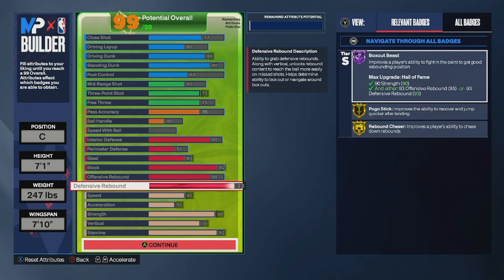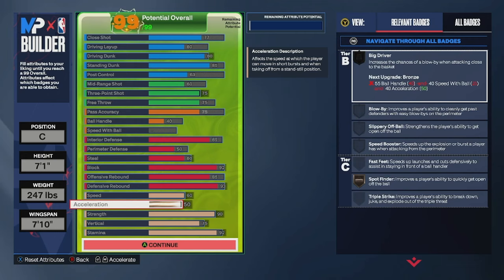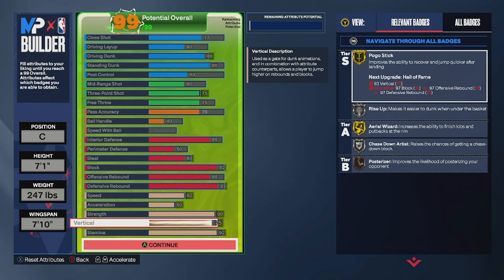We don't forget about physicals around here either. You're going to give the build a 60 speed, 50 acceleration, and 90 strength — giving you gold brick wall and movable forcer. Then a 75 vertical and a 92 stamina.